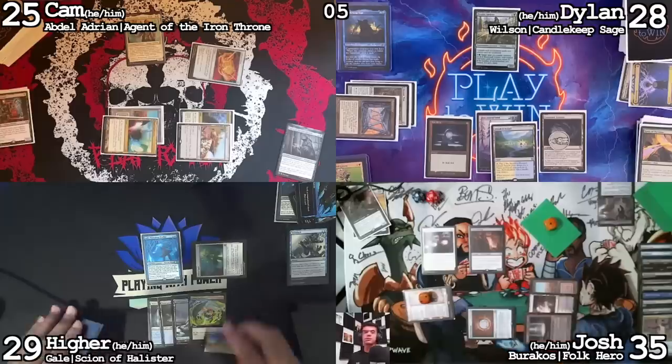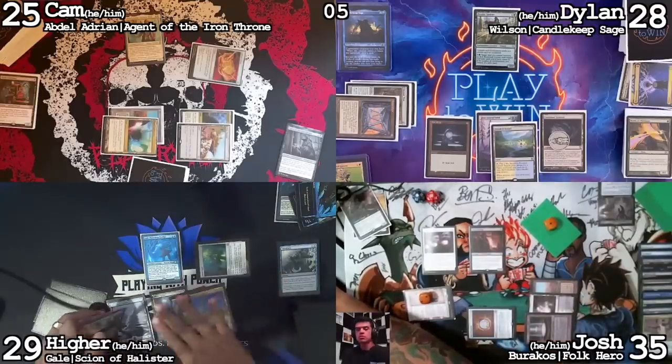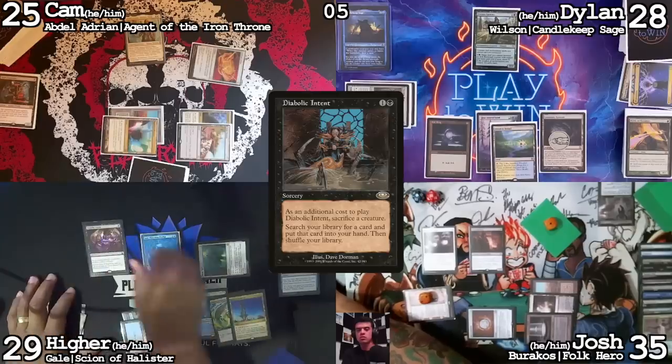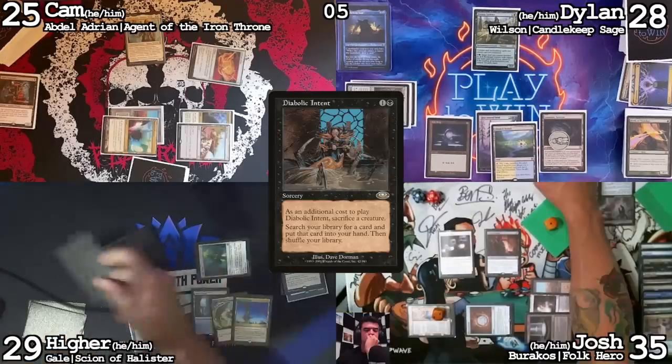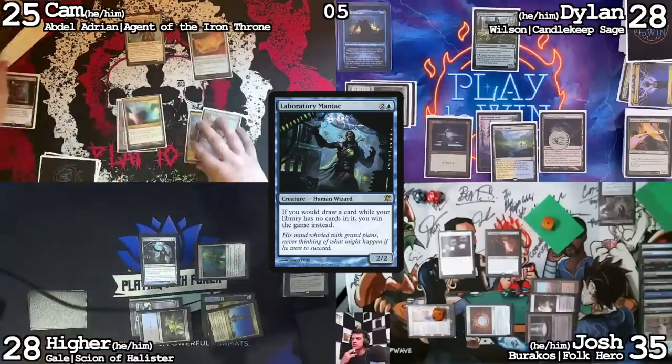Draw, play a land. Because Gale is useless under Deafening Silence and I don't foresee it going away, I'm going to cast Diabolic Intent sacrificing Gale. You can go with the Grey Bear. Discard. Cast a Laboratory Maniac. That was a seven-mana Diabolic Intent — a three-for-one. Yes, the three-drop two-two blocker.